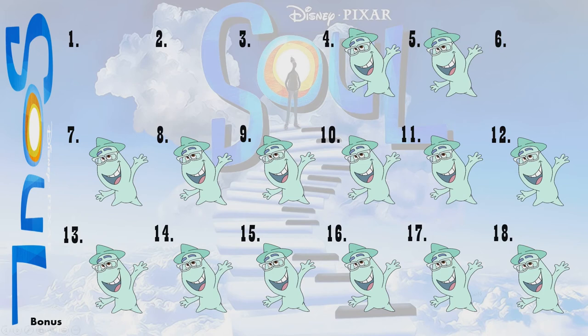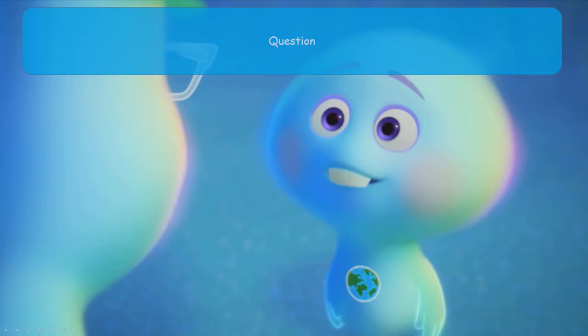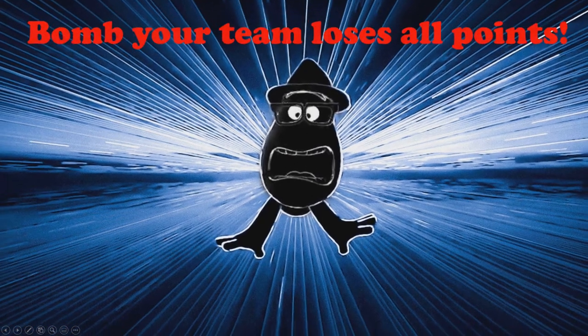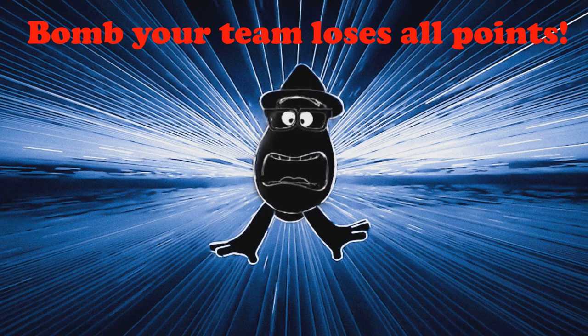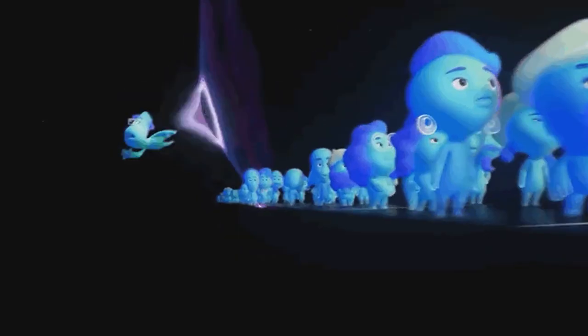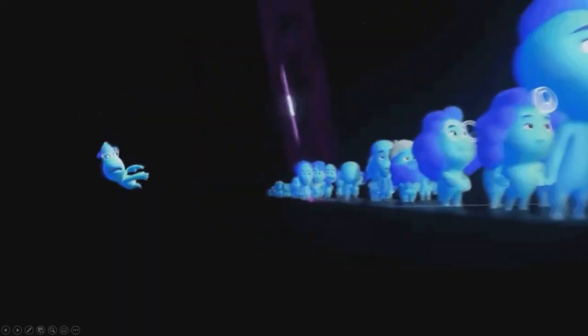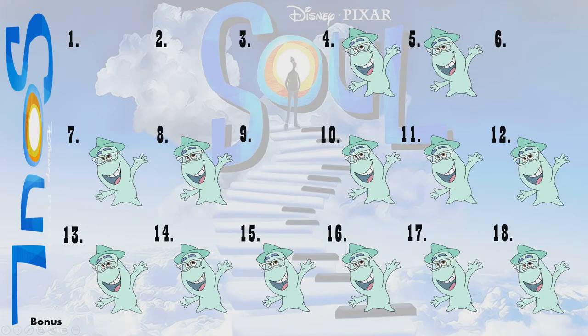The final one I'll show is number nine. Click on number nine — question and answer. Put in your image and question and answer depending on the subject. Click on answer and this time we've got the bomb. Your team loses all points. This is a really cool animated GIF from the movie. Click anywhere on the image — this GIF has a link that takes you back to the main screen.